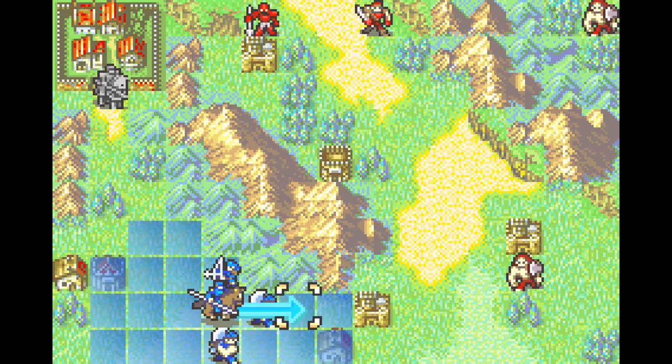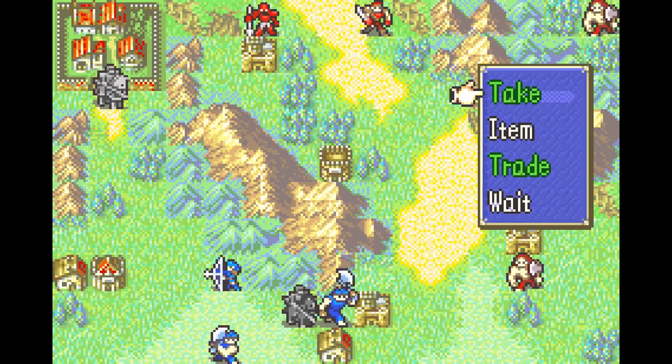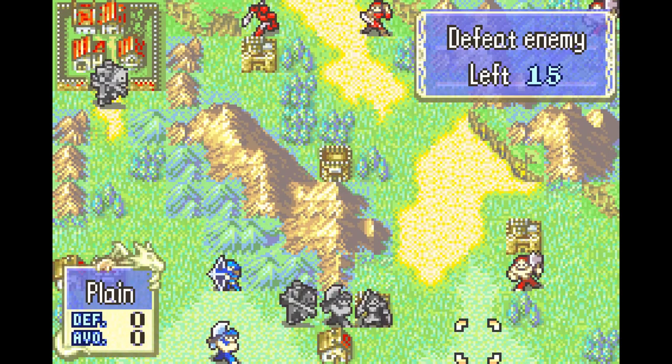So the strategy for this is — here, it's time to introduce you to rescuing. It's like pair-up, but actually tactical instead of just pointless. So he can take and drop.